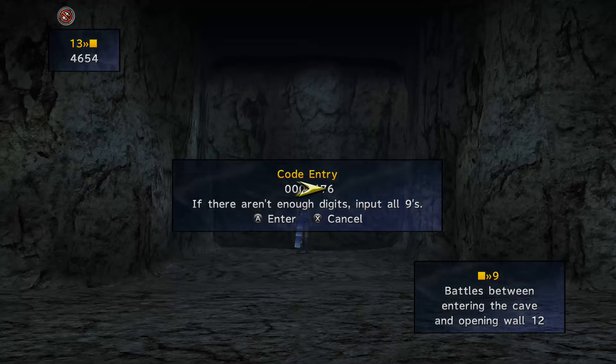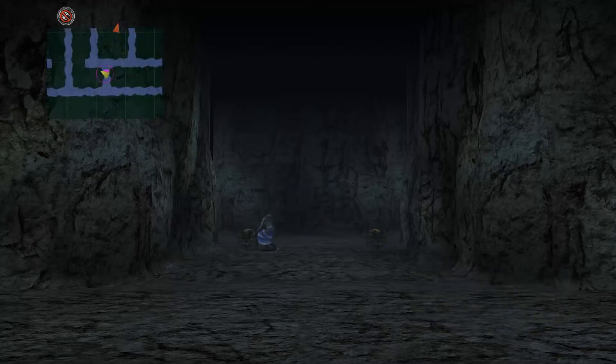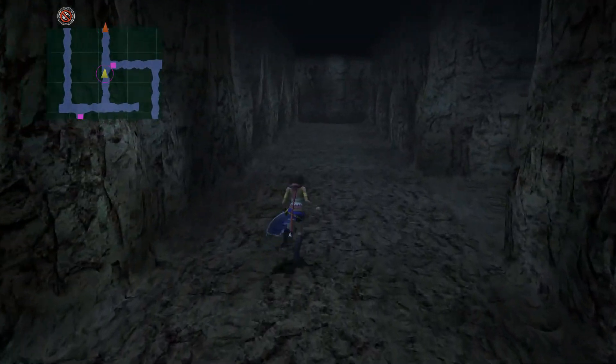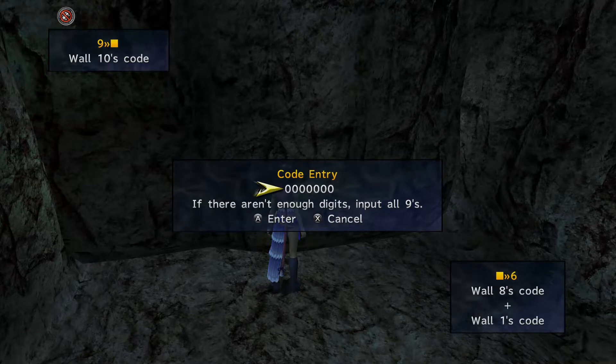So off-screen I'll add two thousand five hundred and twenty-two plus four thousand six hundred and fifty-four. We wrote down our value for nine — that one's empty. Let's go over here for the next one. My timer was on pause so I have no idea how long this is going to be, but that's fine, I'll just keep going until I finish. Our second code for wall number nine is wall ten's code, which in my case was sixty-seven.